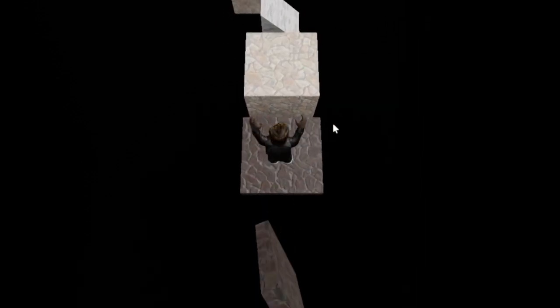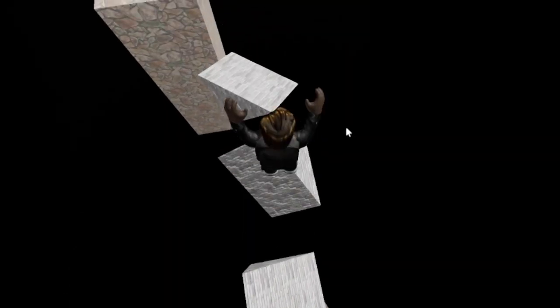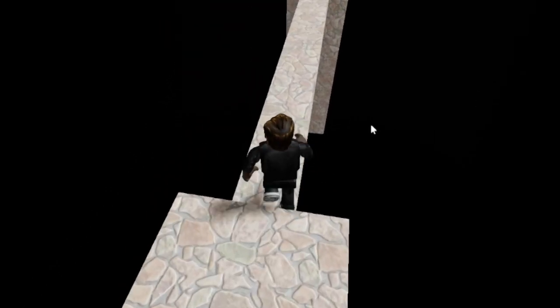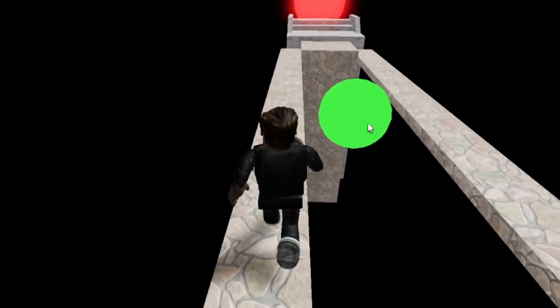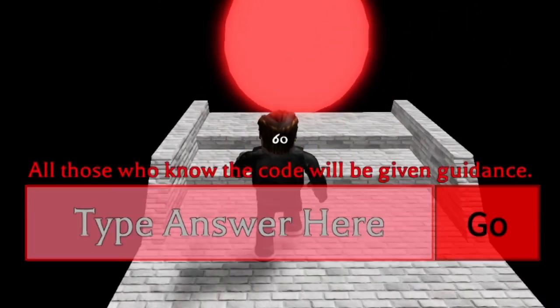This is where it gets tricky — you've got to get on these platforms and they'll start moving, so be careful. Don't fall! We've got more wedges, so stay on and get to each one. Don't be too risky — this part is sort of hard. Once you get over here, you get your badge right there: bonus track.